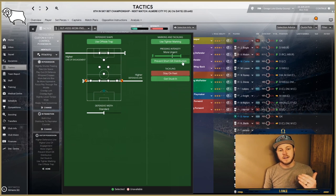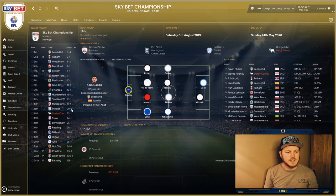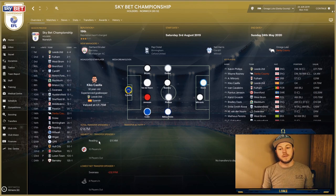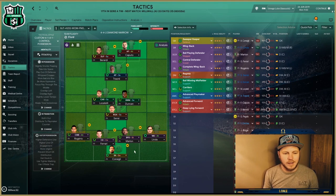Out of possession, we're using a side trap, a high line of engagement, a high defensive line, tight marking, more urgent intensity, preventing the short goalkeeper kick, and getting stuck in. Derby County's season preview shows a prediction of 14th in the league — 22-to-1 odds to go up. Remember, the Championship is probably the hardest division to get out of, both in real life and in the game.